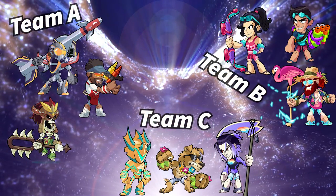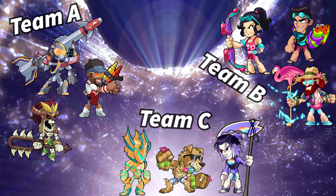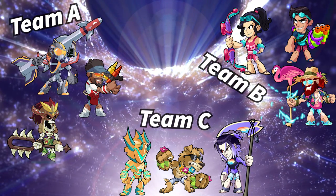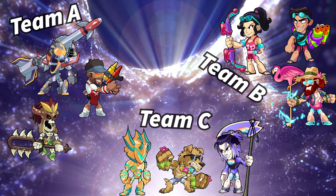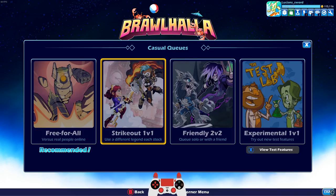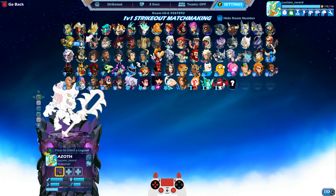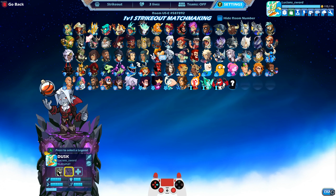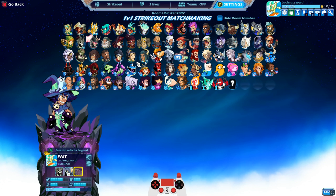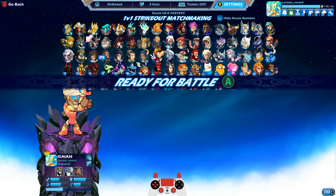Now each of these three teams is going to be very strong — obviously they all have good legends. It's up to you guys to decide which team is ultimately the best. So let's go ahead and jump into some Strikeout. Island Azoth, Hotshot Vector, and Brawl Dad Isaiah — which by the way is probably the coolest Isaiah skin. We're going to go ahead and use heatwave colors because we're in the summer heatwave event after all.